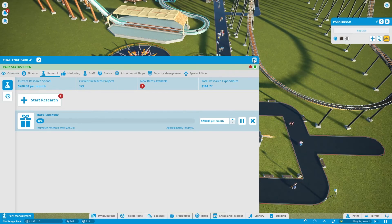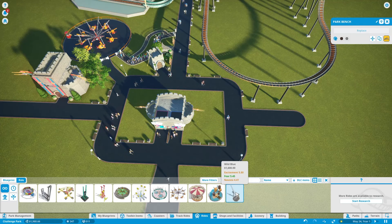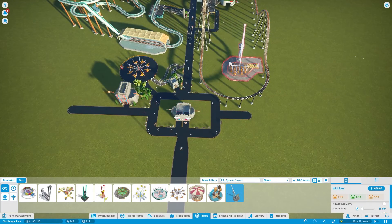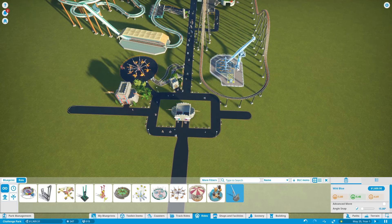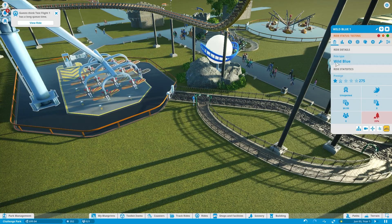We have $2,000 now, so I think I'll put in another ride — just a regular ride. Wild Blue is a good one. Let's find a spot for that — we could put it in the middle of the road by the coaster. It would fit — efficient use of space, not that we need it since we have massive amounts of space. The Wild Blue ride is ready to go — let's open it up. Let's start it at $12.